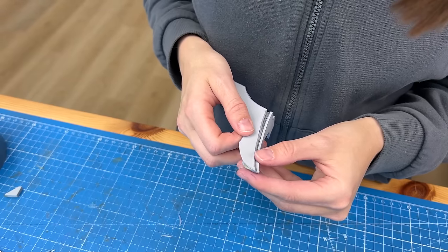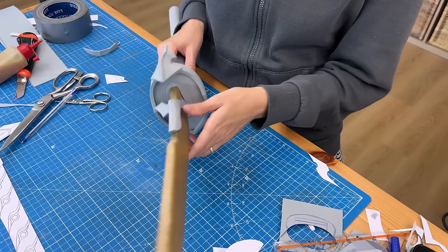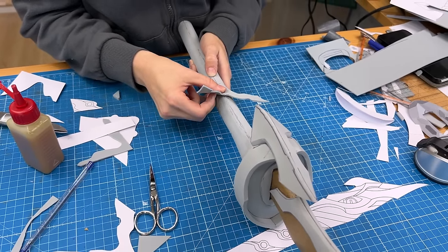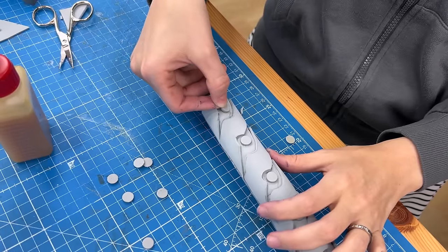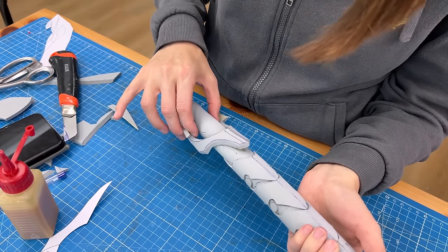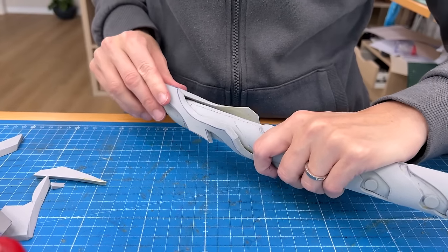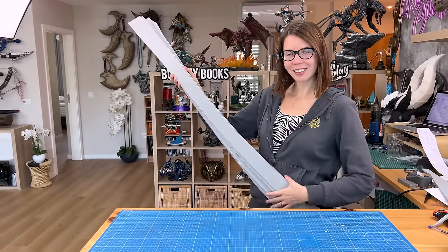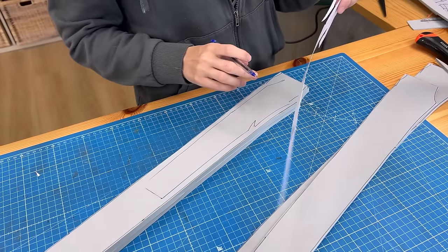I just had to heat it up, wrap it from both sides, and cut off excess material. Once I connected the blade to the grip, the real fun could begin. To create all the details I mostly used Benny's blueprint and kept cutting it into smaller pieces. I used only 2 and 5 millimeter EVA foam and contact cement glue. A lot of people think you need a 3D printer to build stuff like this, but foam works just as well.